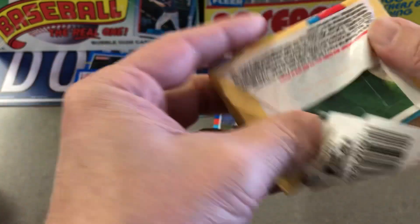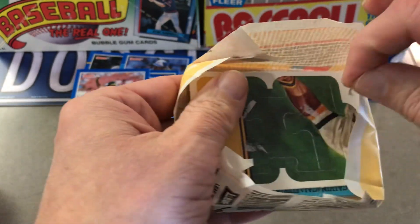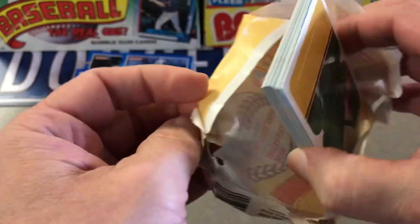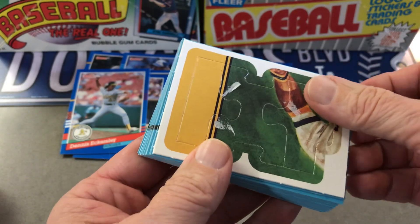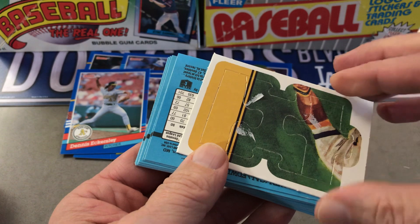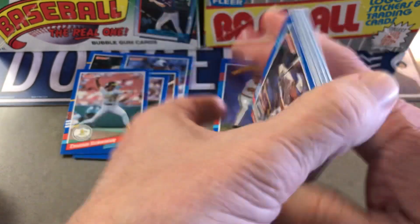One thing about 1991 Donruss is the wax really sticks. So I guess it's good that the puzzle pieces won't ruin the other cards. And if there's an elite it would be right behind this — every one I've gotten has been behind this, so it's like as soon as you open it you'll see it.